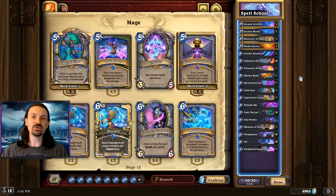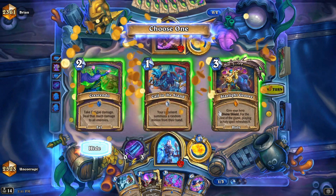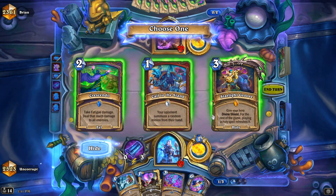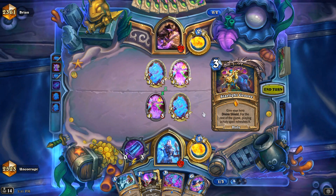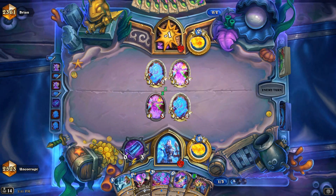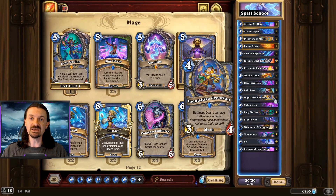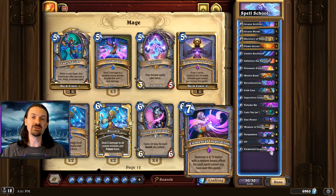Speaking of discover — when we discover cards, there are some very important things to keep in mind. Every discover is going to be different based on the matchup and the state of the game. You're always going to want to try to discover a spell from a spell school that you haven't cast yet, simply because the more spell schools you've used in an individual game, the stronger your board sweep gets in the form of Inquisitive Creation, the stronger your Sif potential gets in the form of extra spell power, and the more minions you'll be able to summon off of Elemental Inspiration.